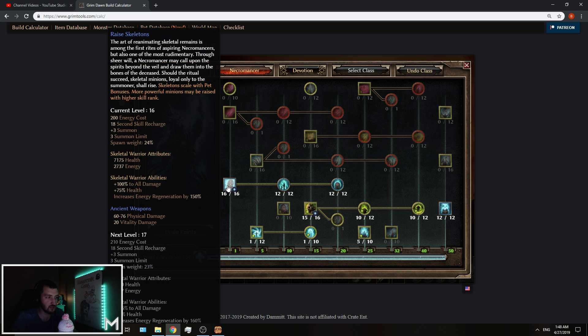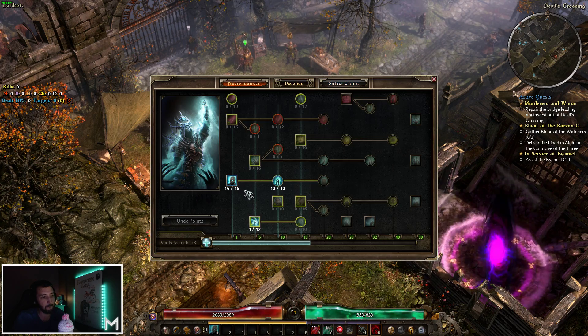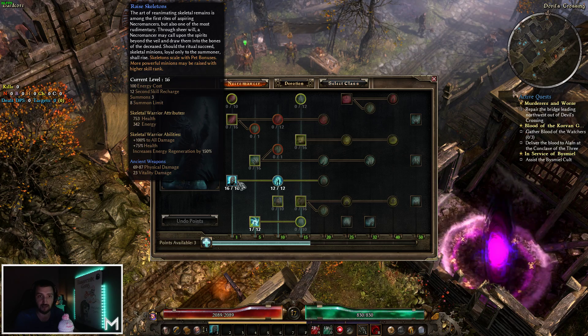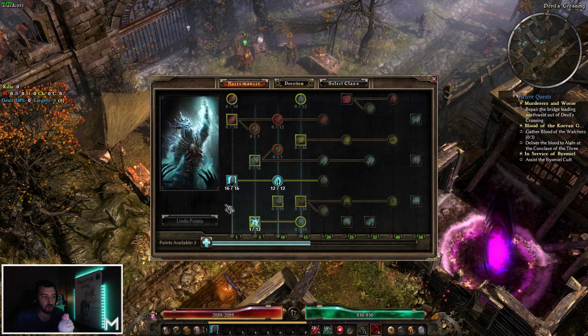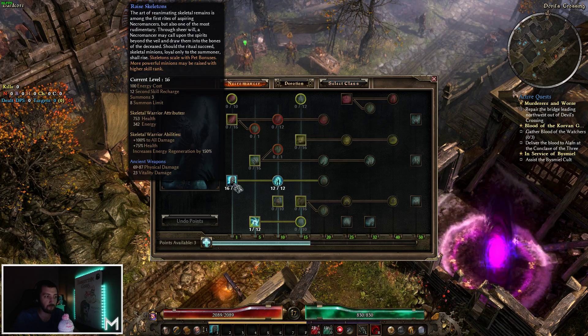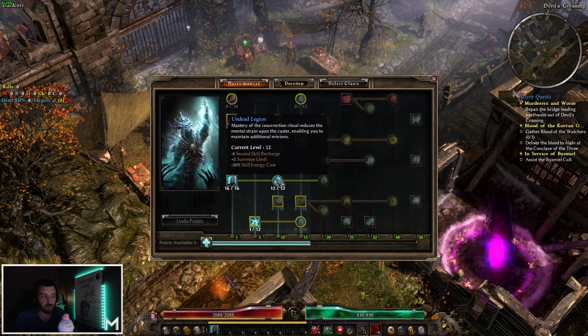We are going to be jumping into Race Skeletons and they're going to be maxed out from the beginning. The usual rule of having one main ability — in this case the skeletons that are carrying us — should be maxed out. That definitely applies to necromancer as well. That said, maxing out the main over here and then jumping into Undead Legion might not be the best thing.